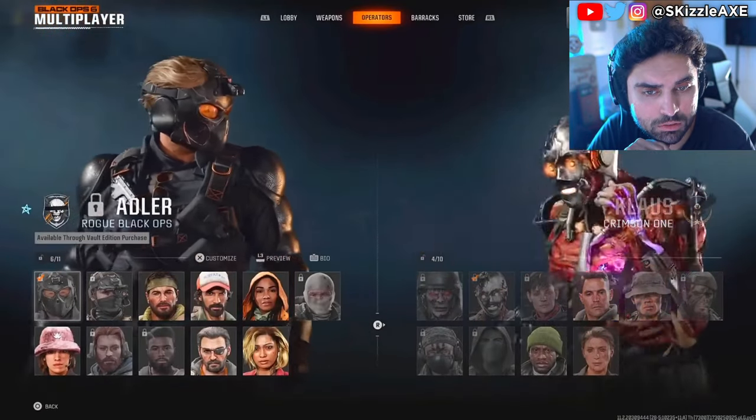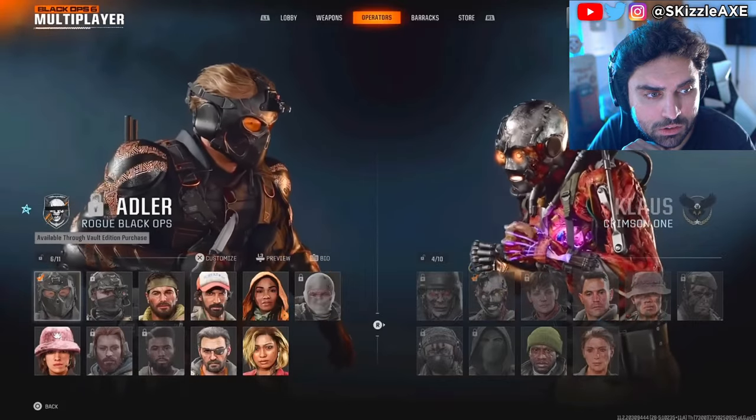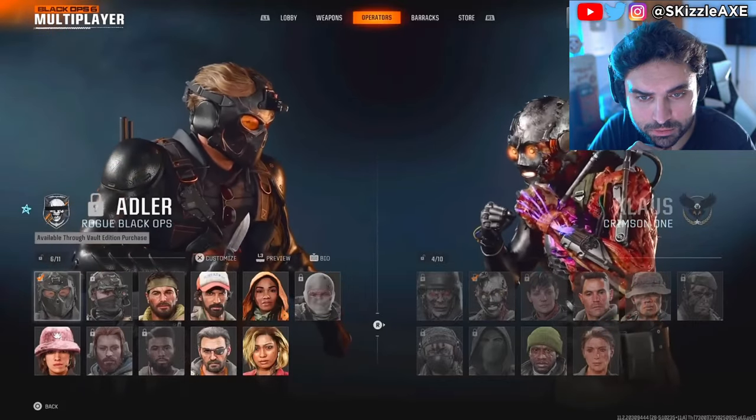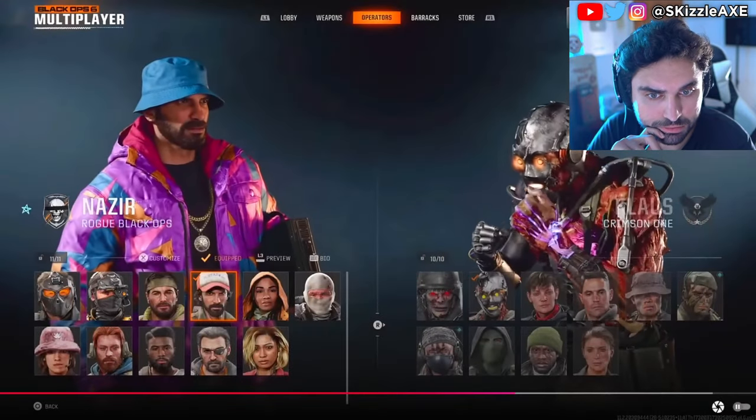If the operator doesn't pop up right away, go over to the weapons tab and back into the operators tab. Now you can see we have both skins unlocked and ready to use in-game, even though they're both still locked. These also work in-game, so don't worry about that.